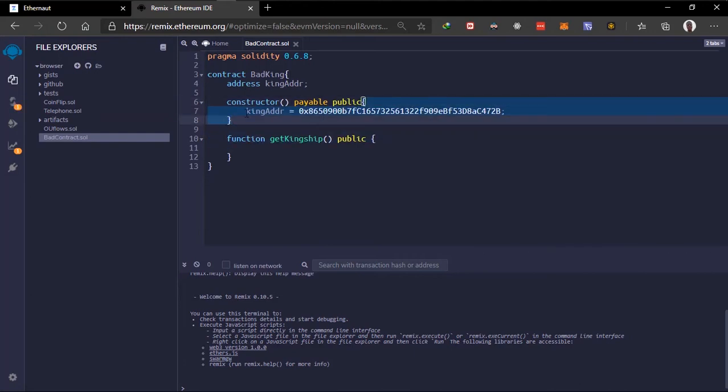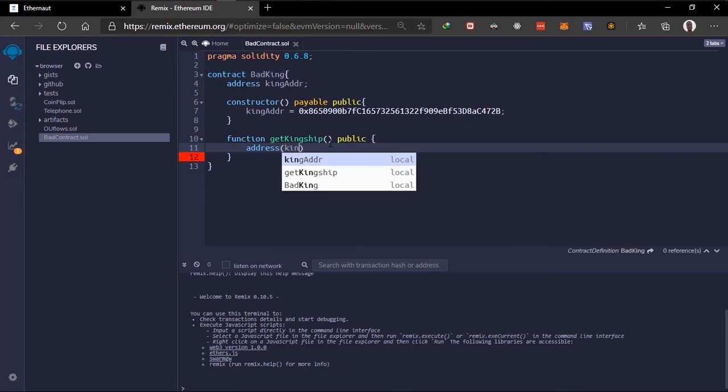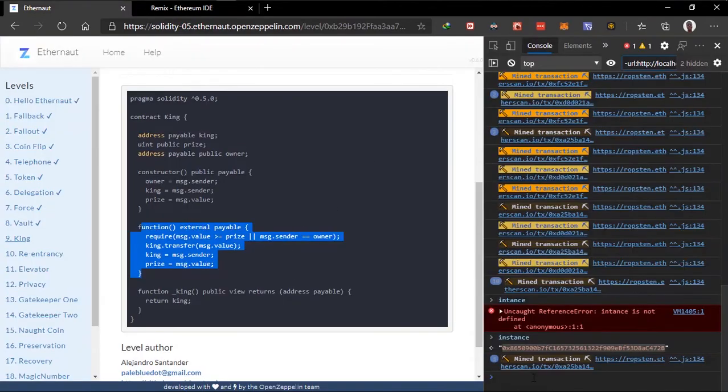So we have the address of the contract we're trying to hack. To get kingship we use the call method. We do 'kingAddress.call' — since we are calling the fallback function to get kingship, we don't need to specify a function name. We just need the dot-value to send ETH along with the call.